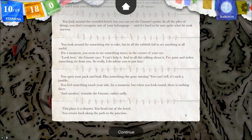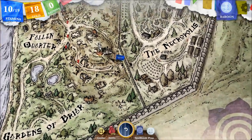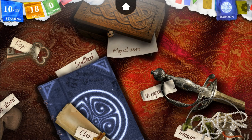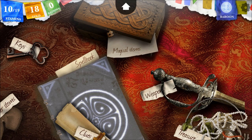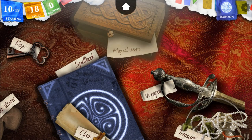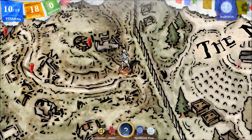You head out of the hovel. You return back along the path to the junction. I can only go this way. It takes magical items. But the first time he didn't take anything that I could see — unless it was a key or something.